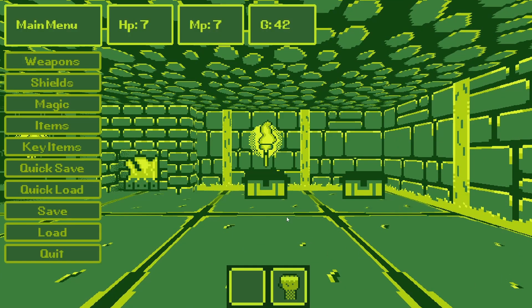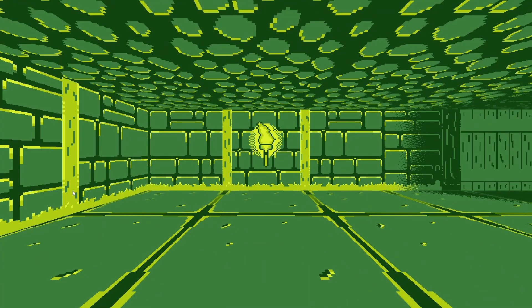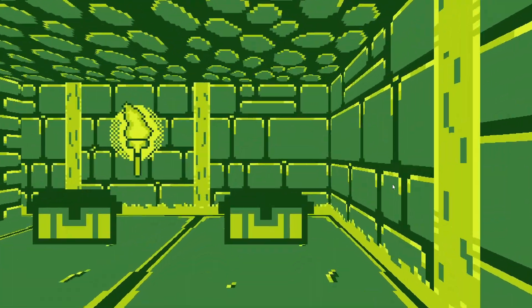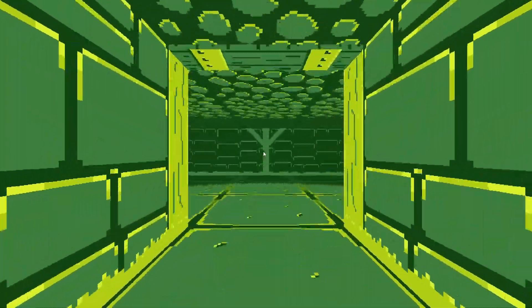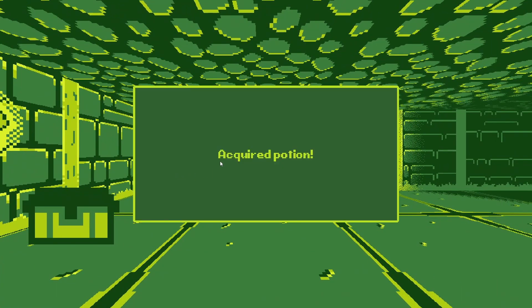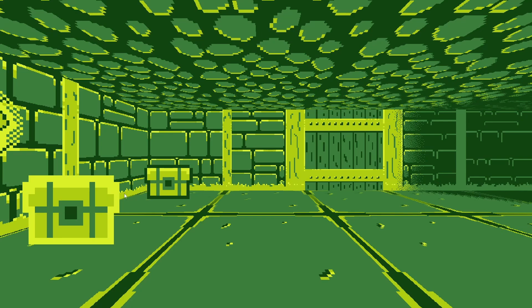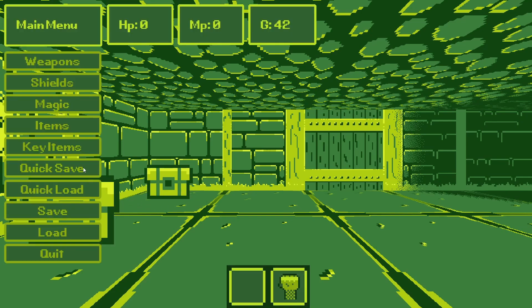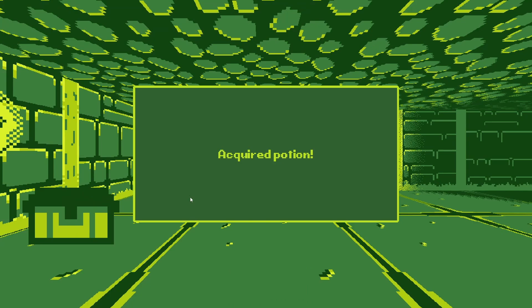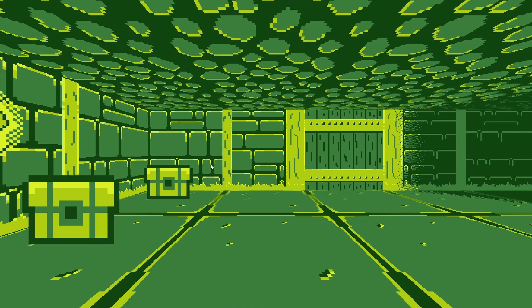Let's see — I open this one, I open this one, then I do a quick save, then a quick load. They stay. Okay, let's go back — open up this one and this one. Quick save, quick load. What the frick, they reset! That's not how it's supposed to go. Quick save, quick load — why do they reset?